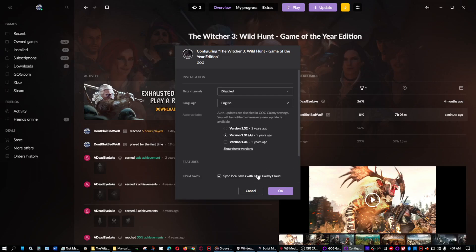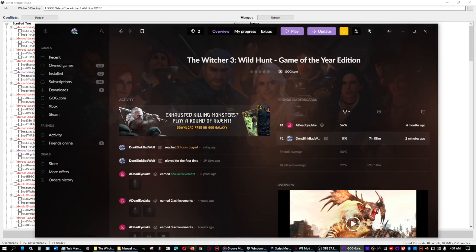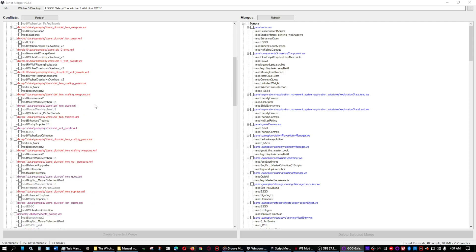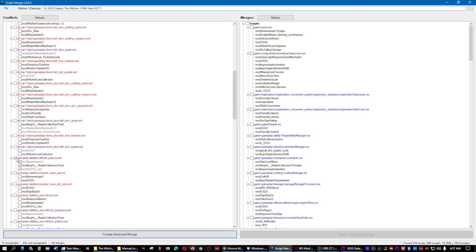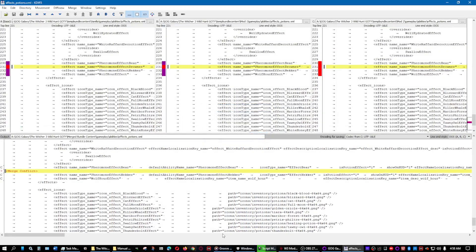I went ahead and reverted back to 1.31. I was having problems getting the game to start with mods in the GOG version, so I had to redo everything. Because of doing that, I've now been slowly putting the mods back in, and as you can see I'm currently merging everything that I need to merge.